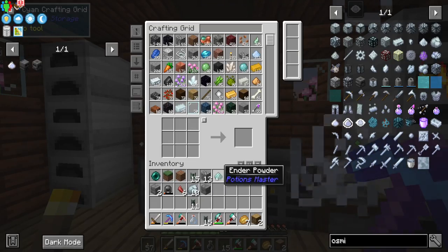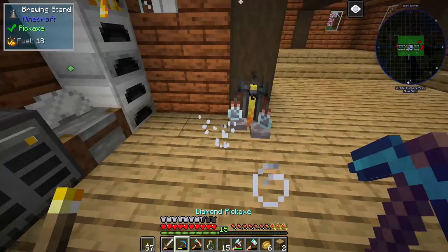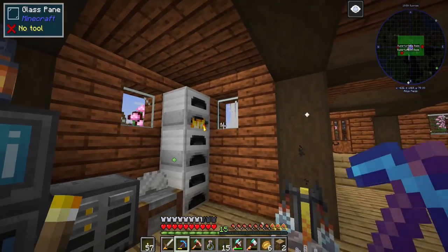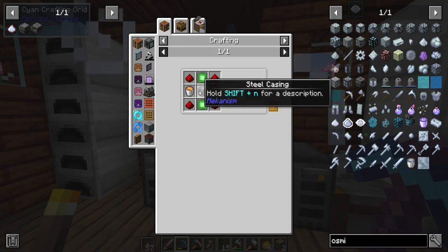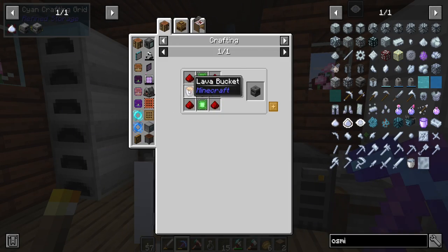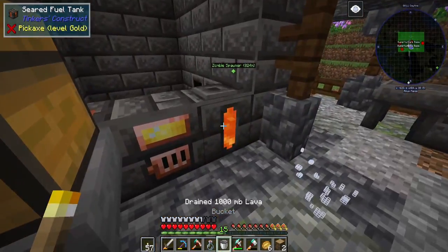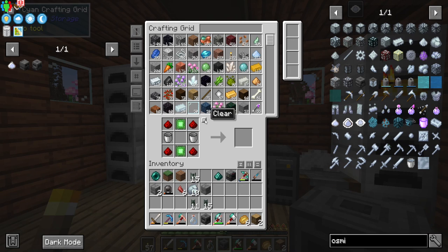We smelt the two osmium ingots. Now we can craft the crusher. We also need two lava buckets for the energized smelter—we still have some lava. The crusher is crafted, then the energized smelter is crafted as well. Now everything is going to be automated.